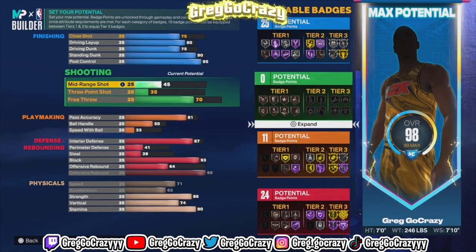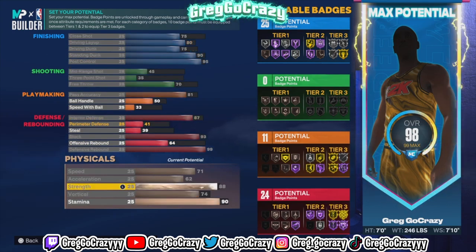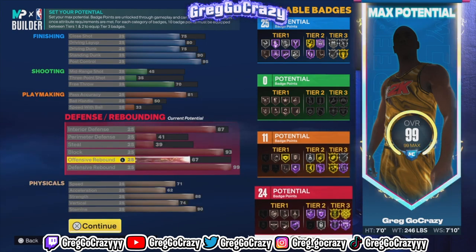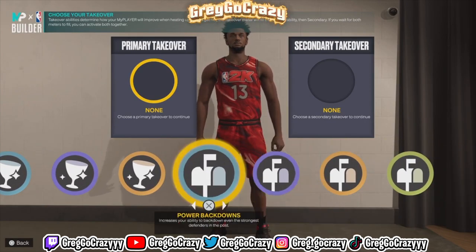I toned my mid-range down so I could put stats in other categories. I pushed up his strength because that center setting those big body screens — the guard's not going anywhere unless they try to play high over the screen, and that's only if 2K lets them play high over the screen.